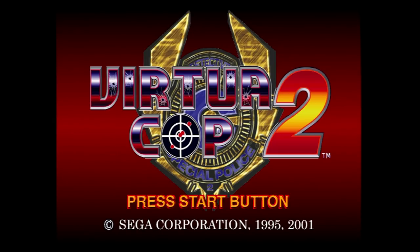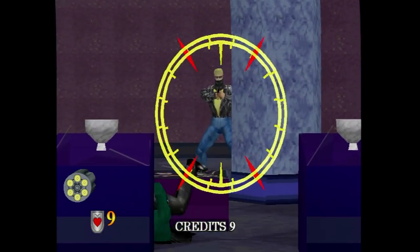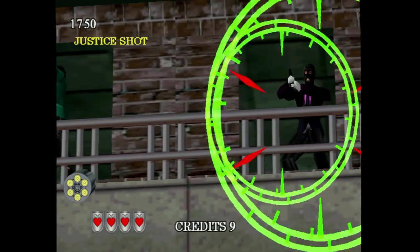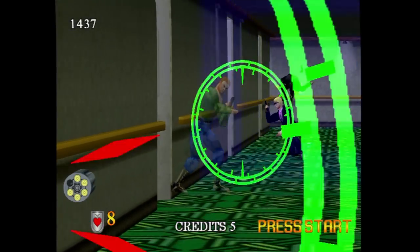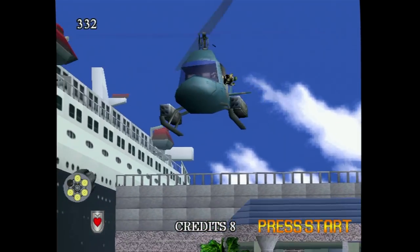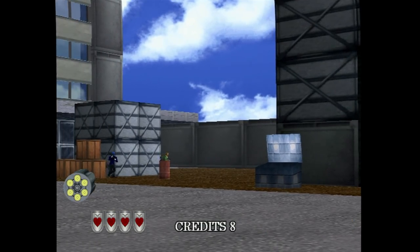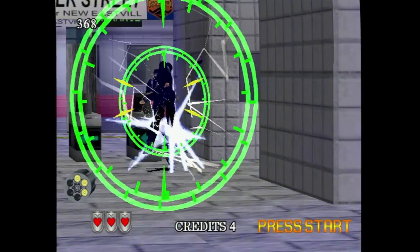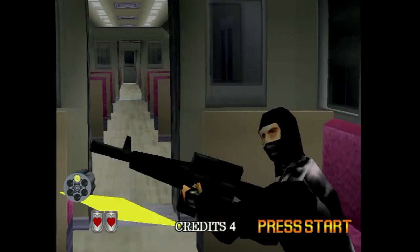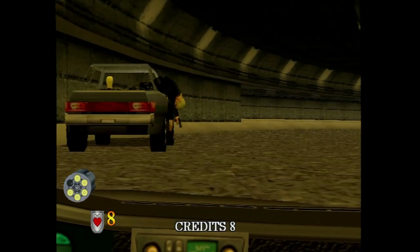Lastly, Virtua Cop 2 is on the disc and it can be played with a controller or a light gun. This is supposedly based on the PC version. You're a cop and it's up to you to take down as many bad guys as possible. It plays exactly like the Saturn version, but everything has been improved. The graphics are now four times the resolution, jumping from 320x240 on the Saturn to 640x480 here. The textures are also slightly better and it features true transparency. The frame rate is still 30fps, but the voices are much cleaner. Overall, this is the definitive home version of Virtua Cop 2.